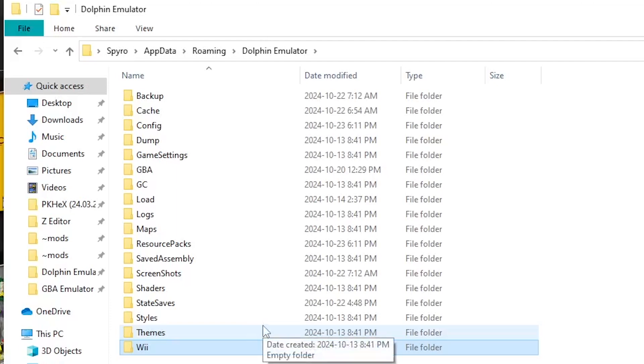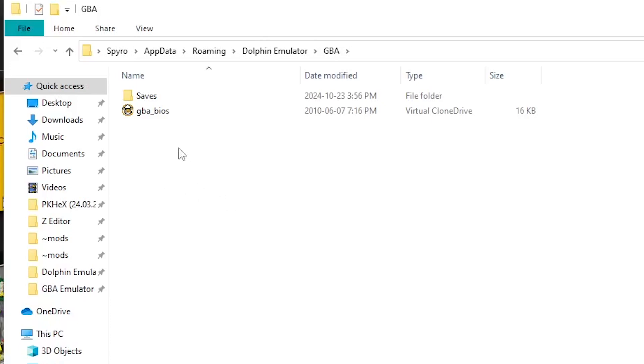Once in the Dolphin emulator folder, select the GBA folder, click on it, and put your GBA BIOS file in here.